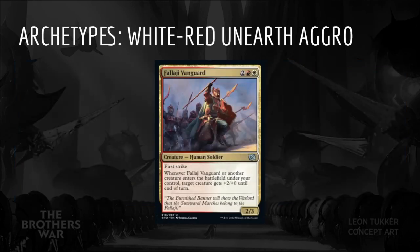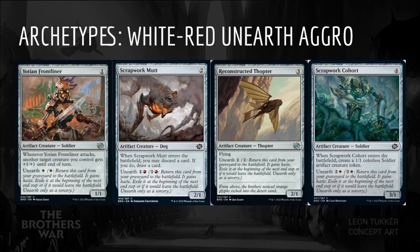Next we have White-Red Unearth Aggro. The signpost uncommon is Falaji Vanguard: two Red-White for a 2/3 creature human soldier with first strike. Whenever it or another creature enters the battlefield under your control, target creature gets +2/+0 until end of turn. White-Red is a classic aggro deck. The addition of aggressive unearthed creatures like Yoshin Frontliner, Scrapwork Mutt, Reconstructed Thopter, and Scrapwork Cohort will allow for a big attack in the late game to finish our opponent and also trigger Falaji Vanguard multiple times.